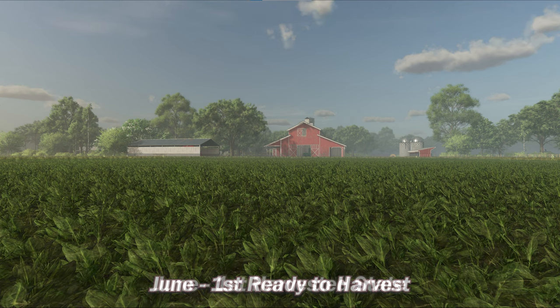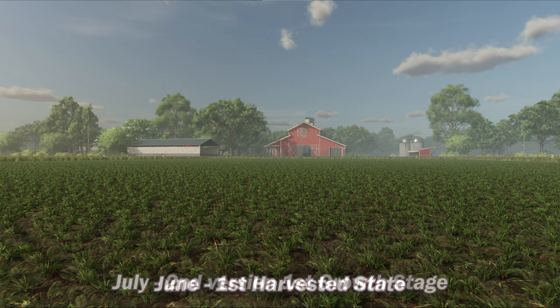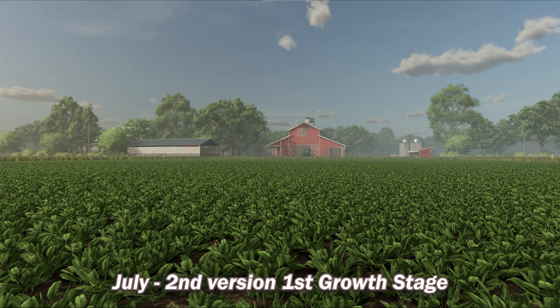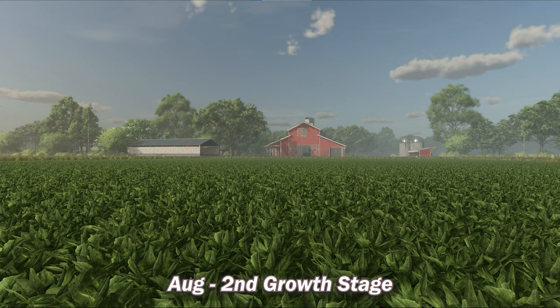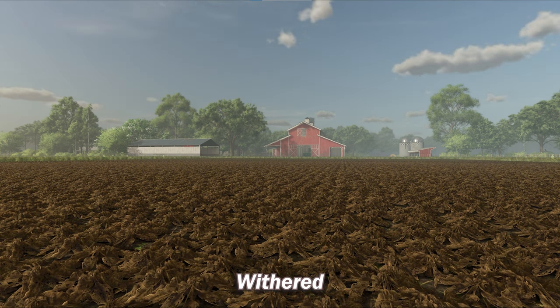It would be a good idea to jump right on that harvest in June, because if you do, the spinach will bounce right back in July with its second version of its first growth state — a bit further along than it was in April. By August, the plant has returned to the same state it was three months prior in May. And then finally, in September, we are at the conclusion of the plant's growth cycle with its second ready-to-harvest state. Of course, if you run out of time and don't get the spinach off the field, the inevitable will happen and everything will wither away.